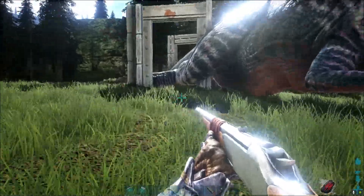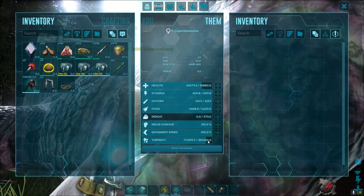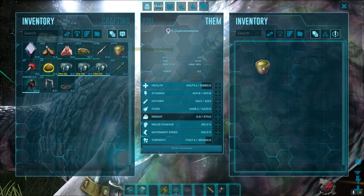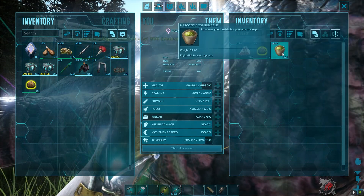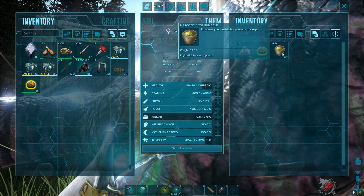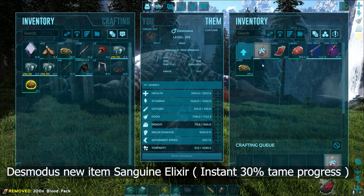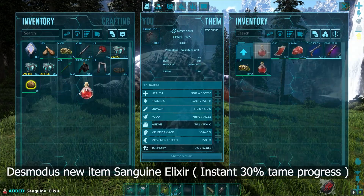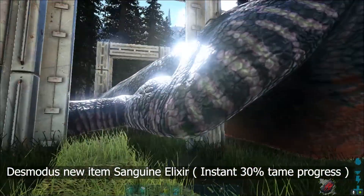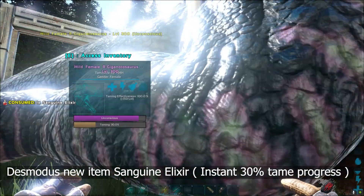The Giga is sleeping. Let's put in the food and a lot of narcotics. As we all know, its torpor drops super fast. So when you see the torpor is about 25% down, move your cursor over the narcotic and press E to force feed it the narcotic so that its torpor refills. Repeat this process until your Giga is tamed.